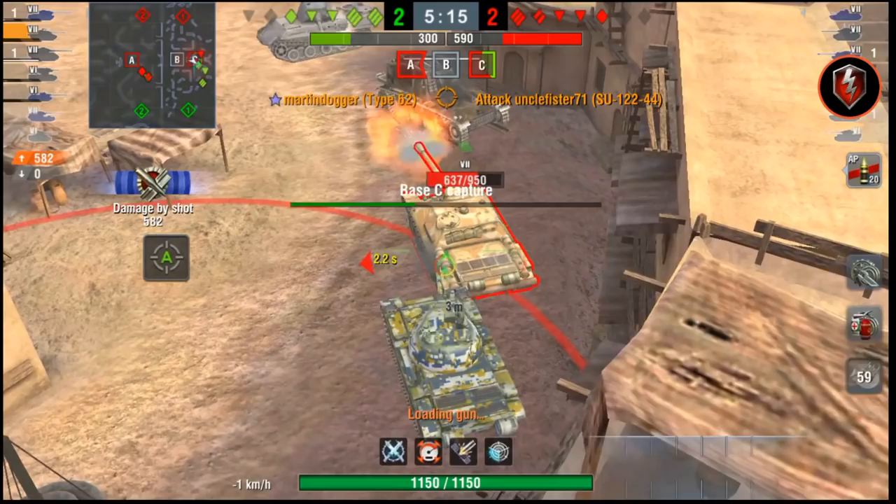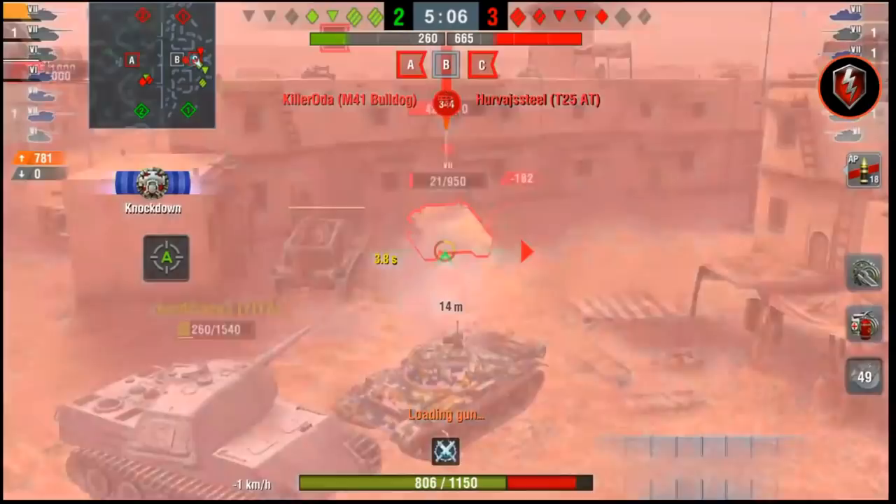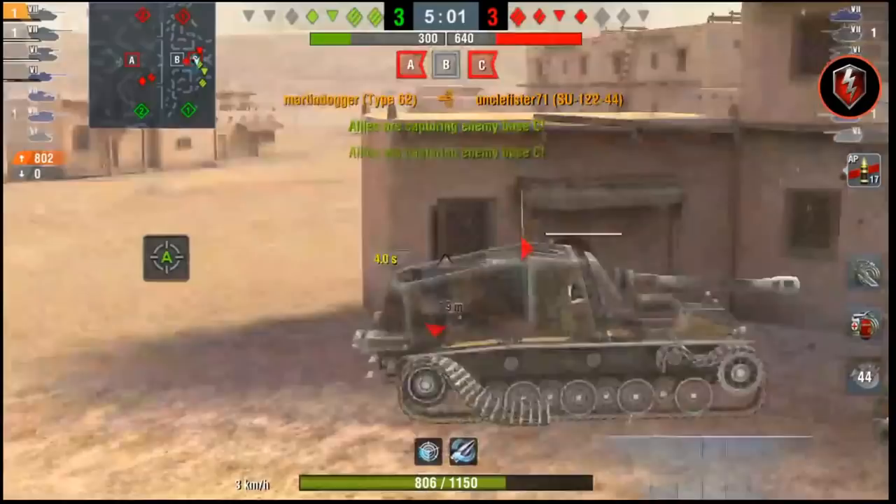Light tank camouflage rating, an excellent gun, and brilliant mobility — the Type 62, the tier 7 premium Chinese light tank, has practically everything you want from a tank in World of Tanks Blitz. My name is Martin Dogger and in today's video I'm going to show you exactly how to play it.